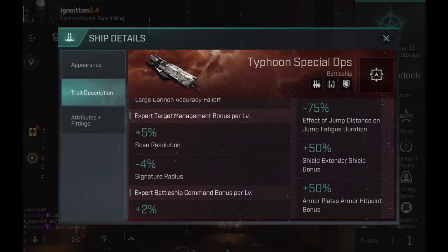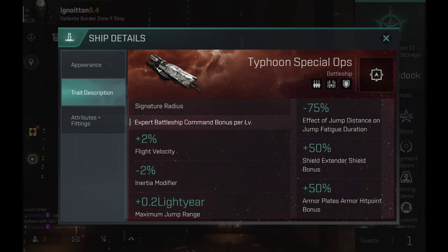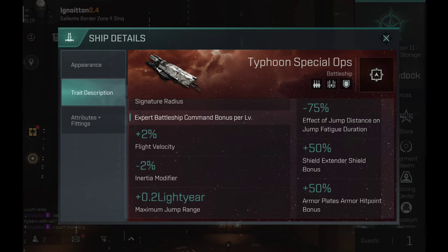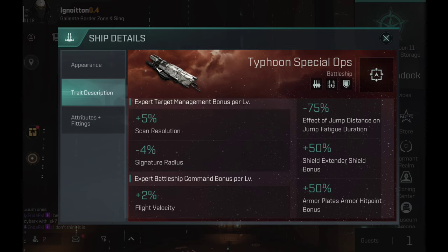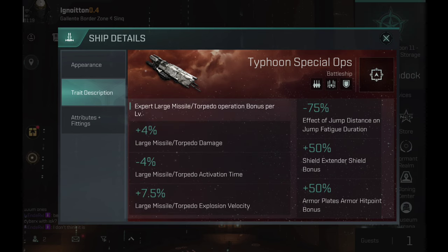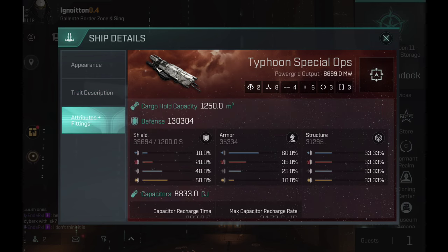Expert target management bonus: plus 5% scan resolution, minus 4% signature radius. Expert ballastry combo bonus: plus 2% flight velocity, minus 2% initial modifier, and plus 0.2 fighter maximum jump range. You get some pretty nice skills for this thing — I'm quite interested in testing a lot of different builds.